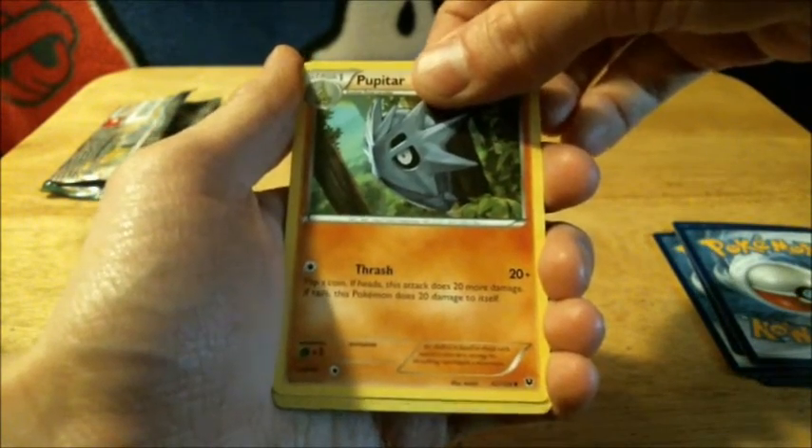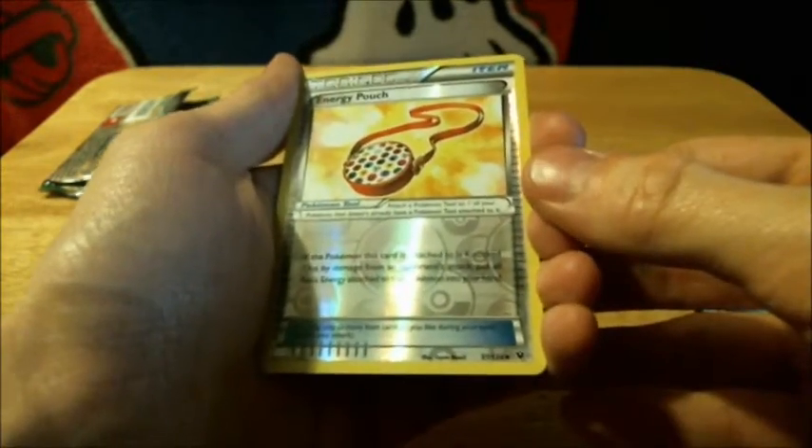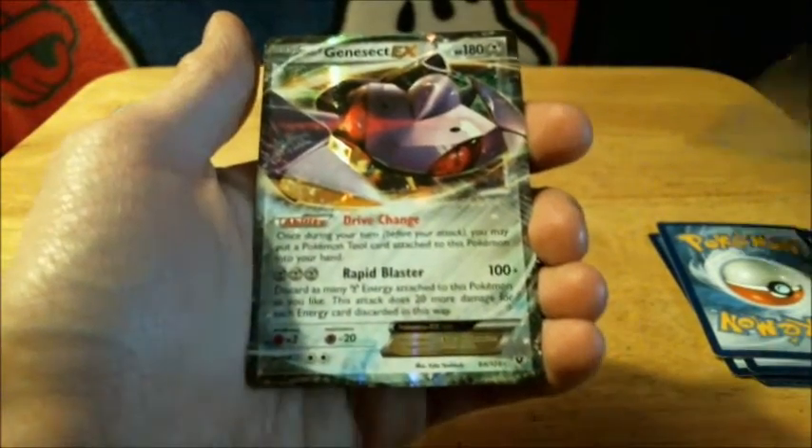Alright, the reverse card is Energy Pouch — it is an uncommon. Now for the rare card, it is... Ooh-hoo-hoo! Got an ultra rare. Of course, that would be... Genesect EX!